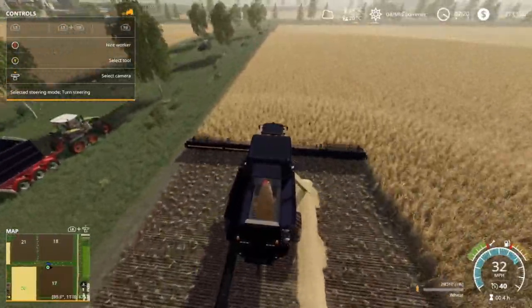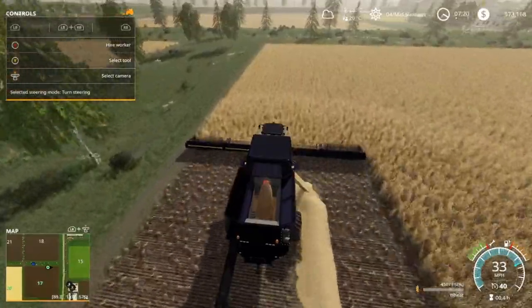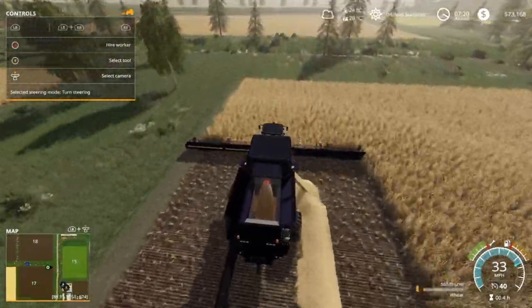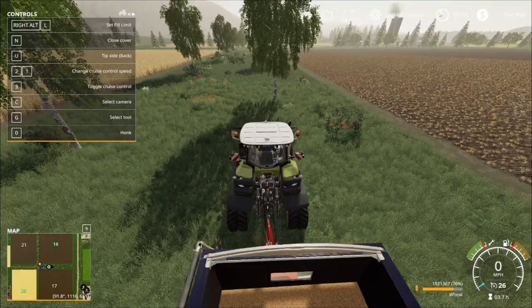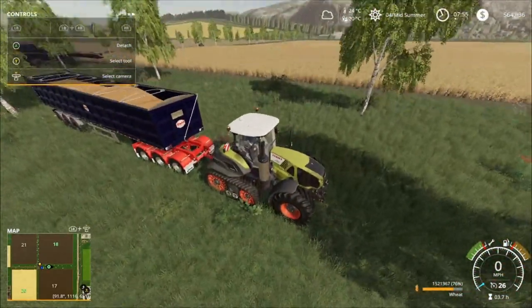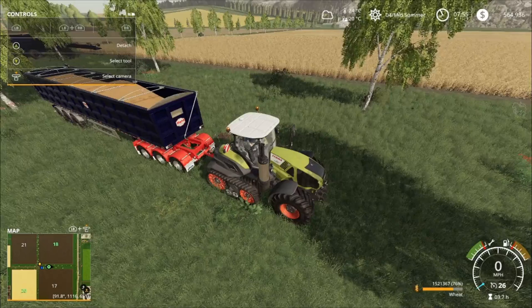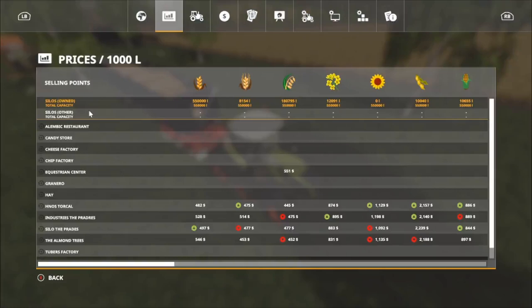It's easiest to just go ahead and keep going and then clean up later. Alright guys, we have cleared the field. We went ahead and purchased field 18 - that's got some barley on it - and we've gotten almost a million off that field, so let's find out where we can sell this because we need to get rid of it - we're full.